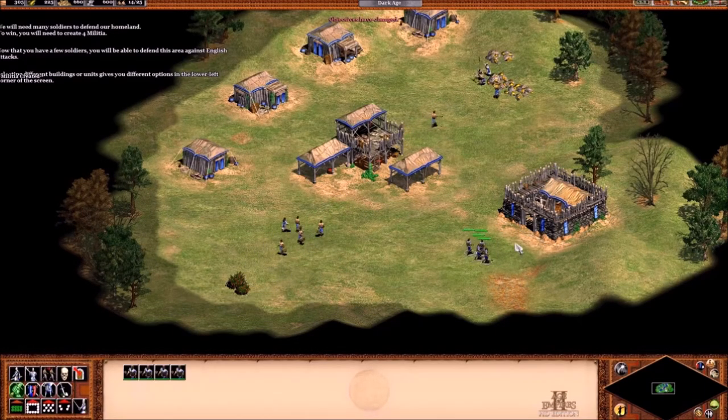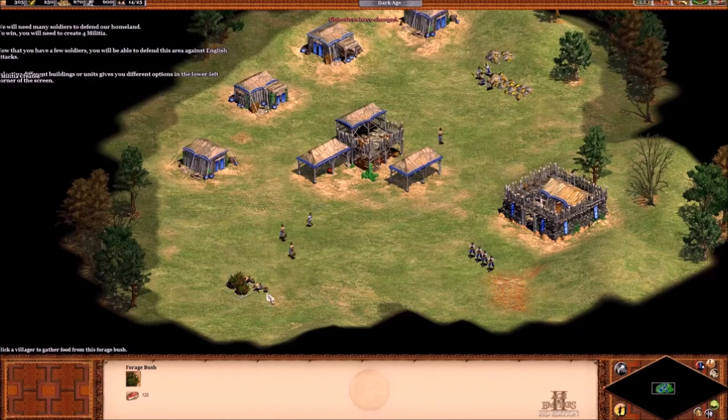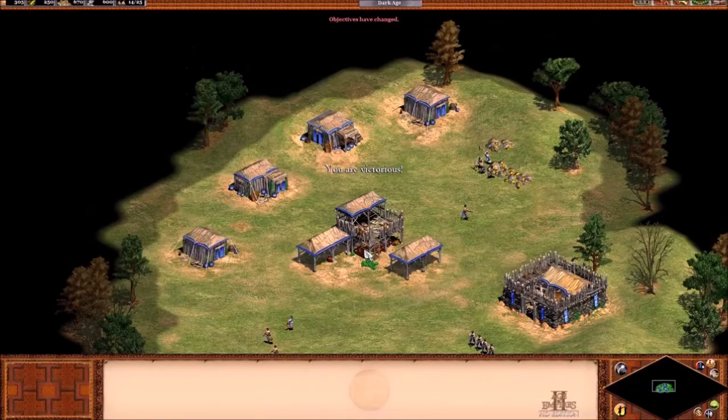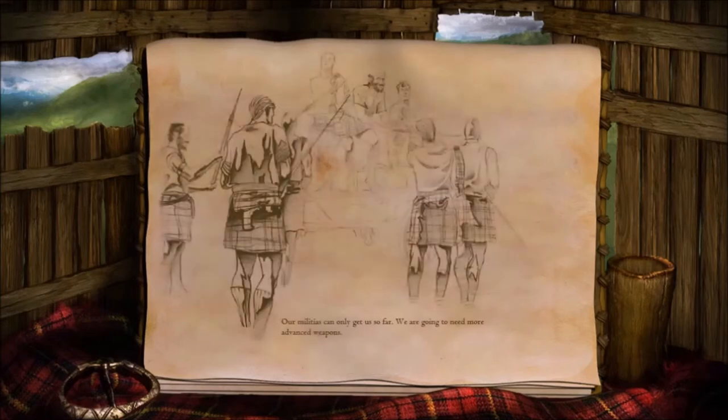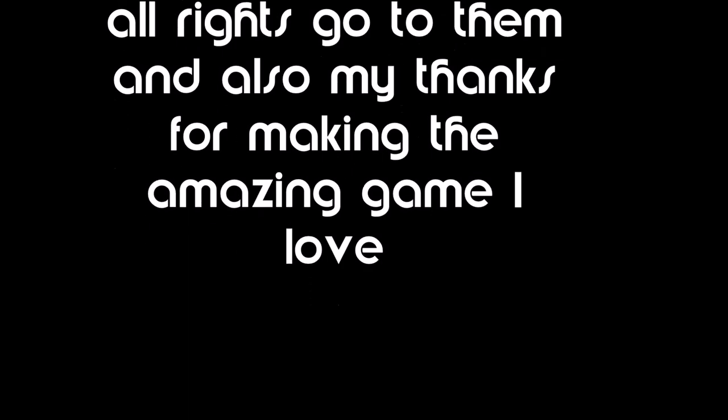Now that you have a few soldiers, you'll be able to defend this area against English attacks. Now that we have militias stationed across the border, the English have slowed their raids. But Longshanks' army will be another matter. The wicked English king has yet to bring his famous longbows to bear. Our militias could only get us so far — we are going to need more advanced weapons. To be continued.